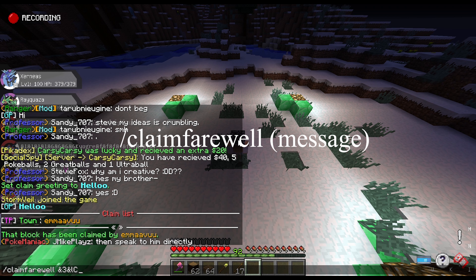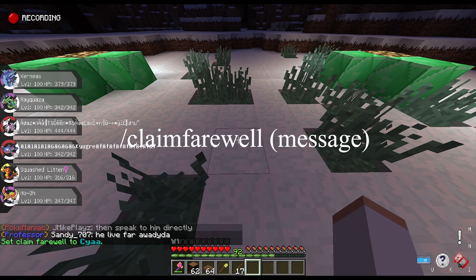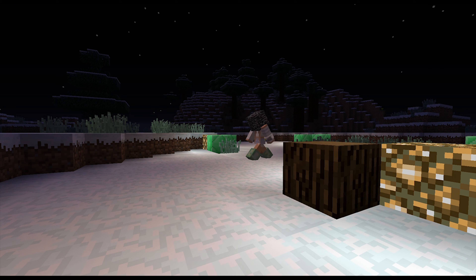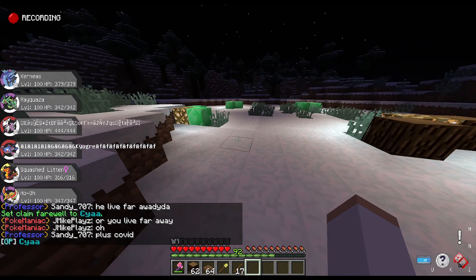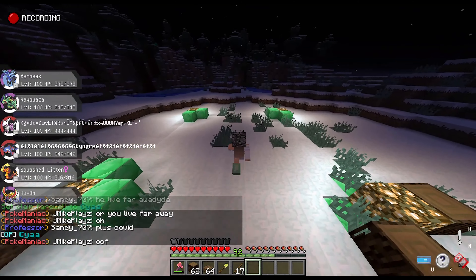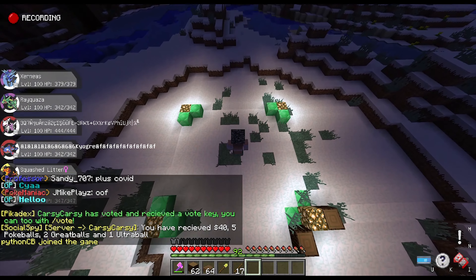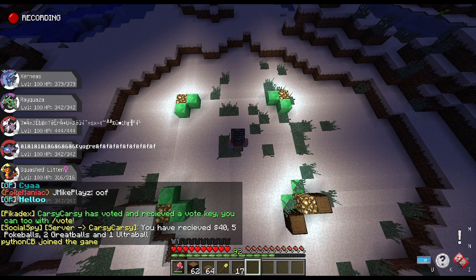You can also do /claim farewell, which is the message that appears when someone leaves your claim — the opposite of claim greeting. So once you leave they get a message, and once you go in you also get a message. That's the claim greetings and farewells.